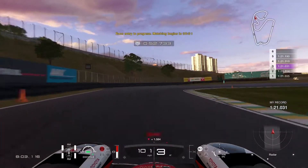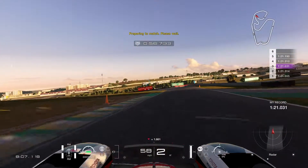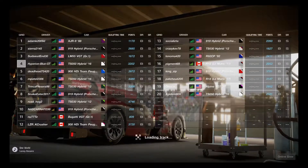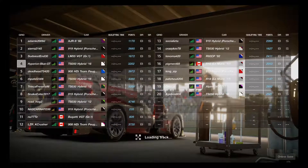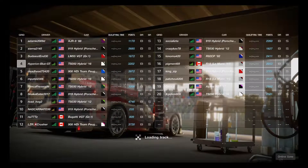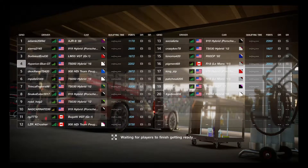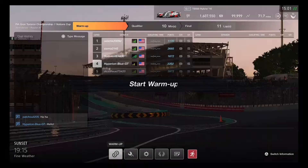Let's begin the match and wait for the qualifying time to be verified. Starting out in fourth place — very challenging. Another good Group 1 race coming up. The XJR9 looks strong as a Group C car, alongside the LMP1 team and GT cars. Getting everything ready.